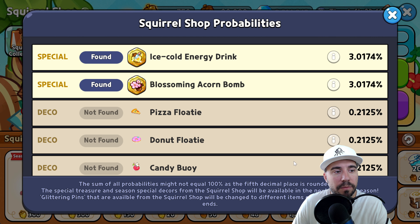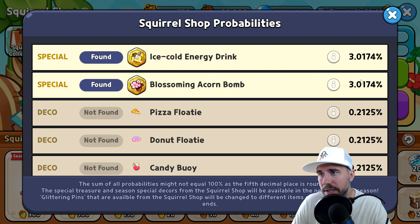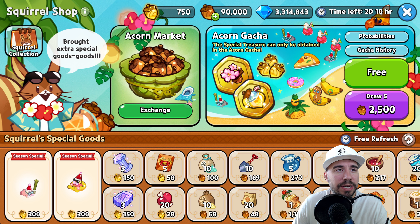You can continue to build these up through the Squirrel Shop. In terms of percentage probabilities, ideally aim for 6%. If we divide that — roughly 1 in 25 pulls at 4%, or about 1 in 20 — as an example when it comes to getting something like that, which is key.